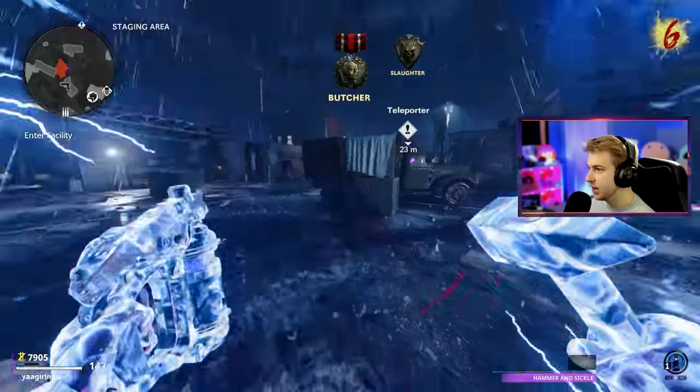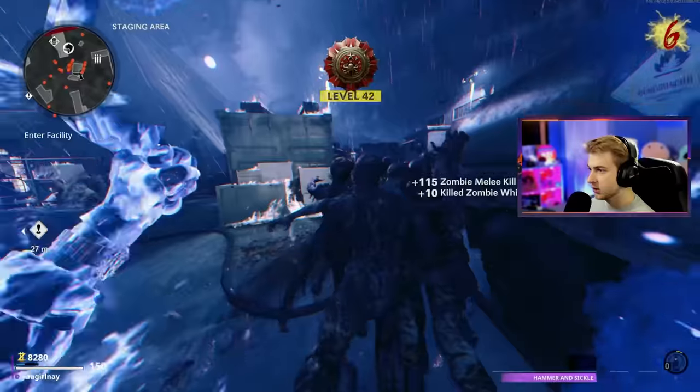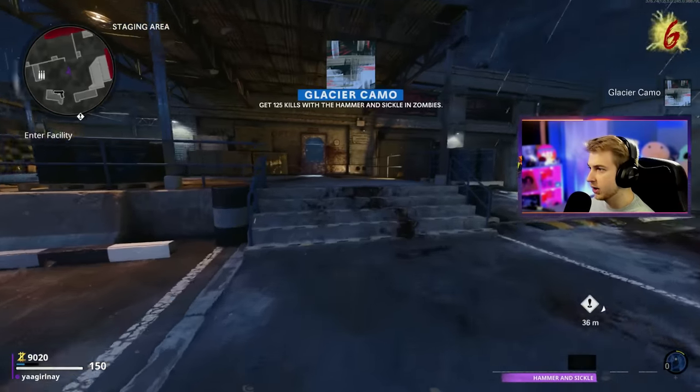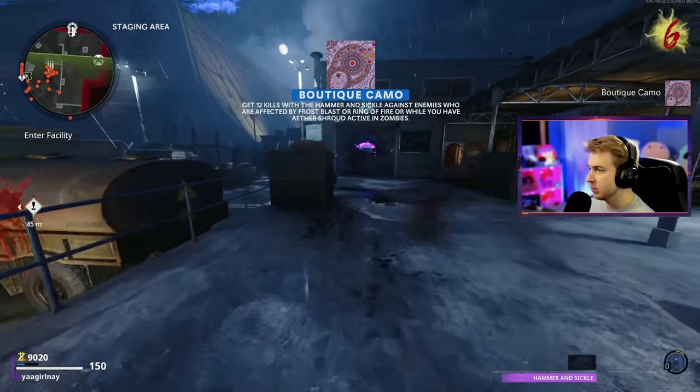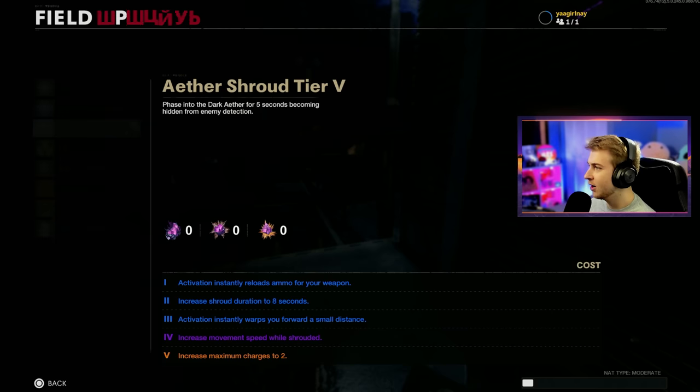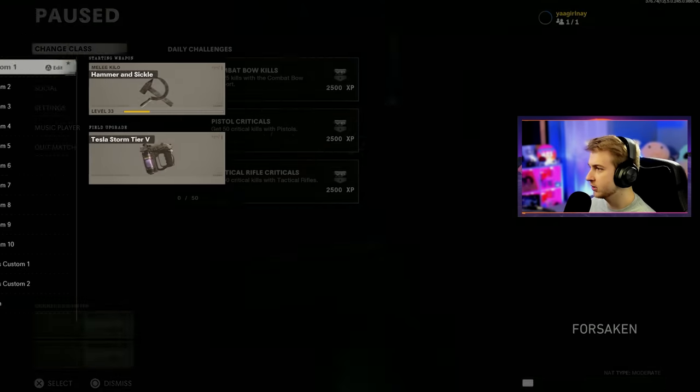I'm running — actually, Aether Shroud, let's get a few more. There's another camo. 125 kills and our Boutique camo and Maniac camo. So that means we can get off Aether Shroud entirely — I'm putting Tesla Storm on. I'm at 10K now, time to head through the portal.